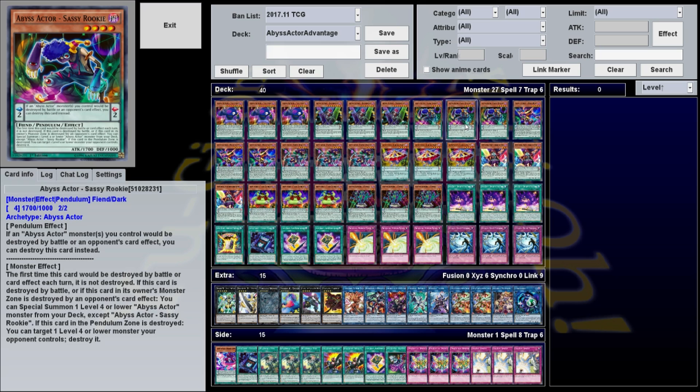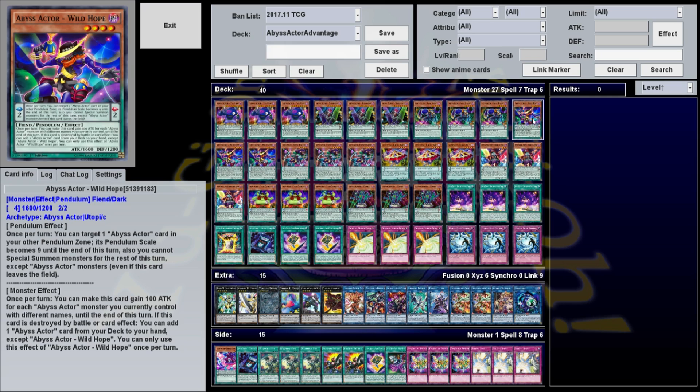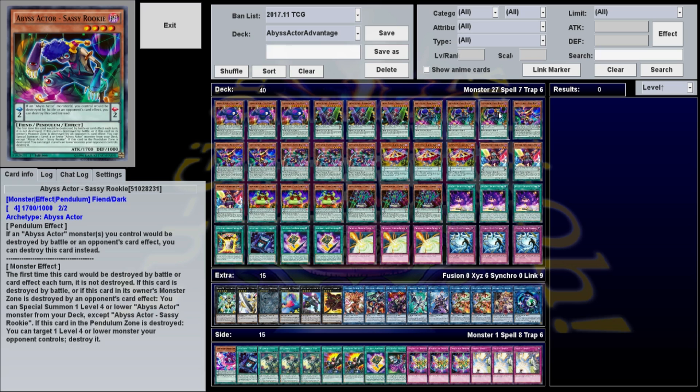Sassy Rookie is your stall card and also helps with deck thinning. In the Pendulum scale, if an Abyss Actor monster you control would be destroyed by battle or an opponent's card effect, you can destroy this card instead. Its monster effect means the first time this card would be destroyed by battle or card effect each turn, it is not destroyed. And if it is destroyed by battle or an opponent's card effect in the monster zone, you can special summon a level 4 or lower Abyss Actor from your deck. You can put it in defense mode, they have to destroy it twice, and when they do, you summon something out of the deck — usually Wild Hope, so they have to destroy three things to get past it.